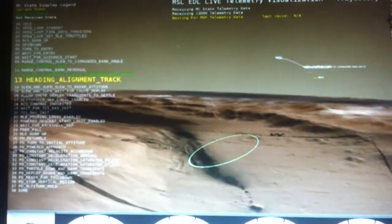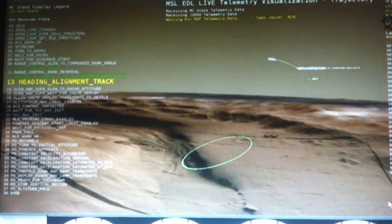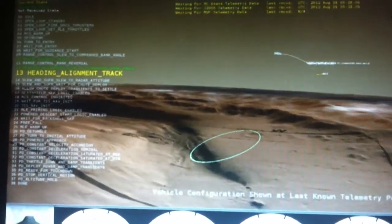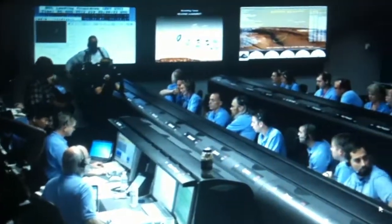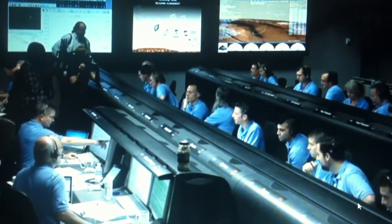During this heading alignment phase, we're flying almost horizontally like a plane. We're going about Mach 2.4 at an altitude of 17 kilometers or so. Vehicle is reporting heartbeat once again, indicating that everything is fine during heading alignment. We are standing by for straightened-up flight attitude and parachute deploy.